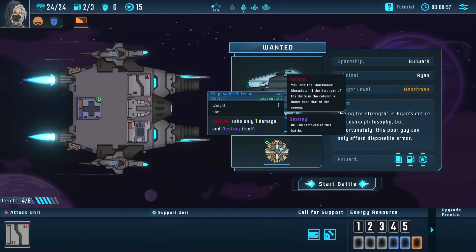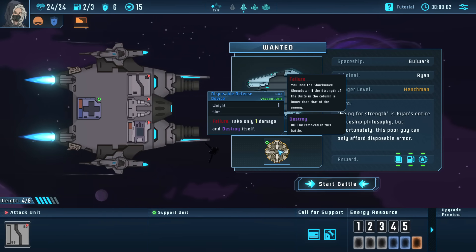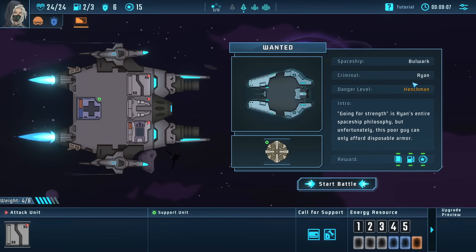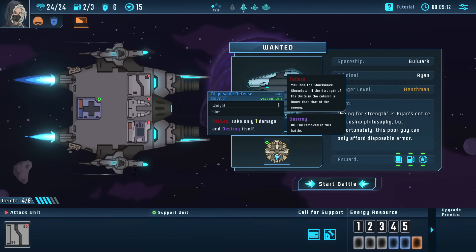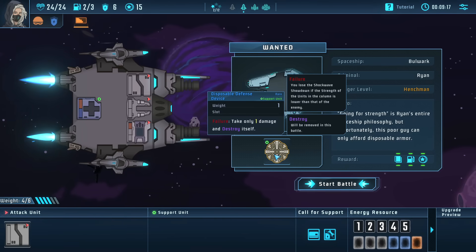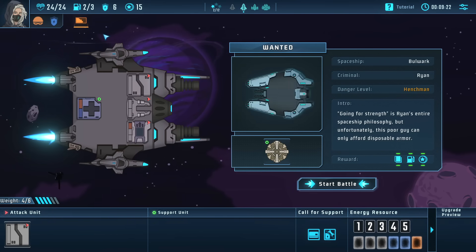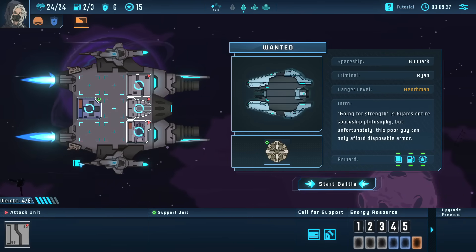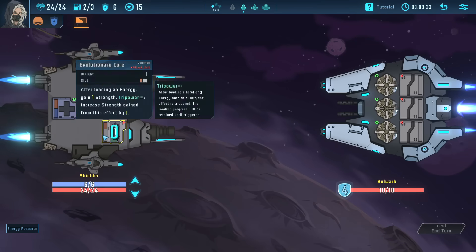Our vacation is now officially over — name a worse feeling than going back to work on Monday after taking two weeks off for a cruise. We're up against Ryan now. He has a disposable defense device that, if he loses on that lane, blows up but reduces our damage down to one — essentially a single-use version of our metal coating. The game has good quality of life in that it'll always let you know if you can slot in more stuff.